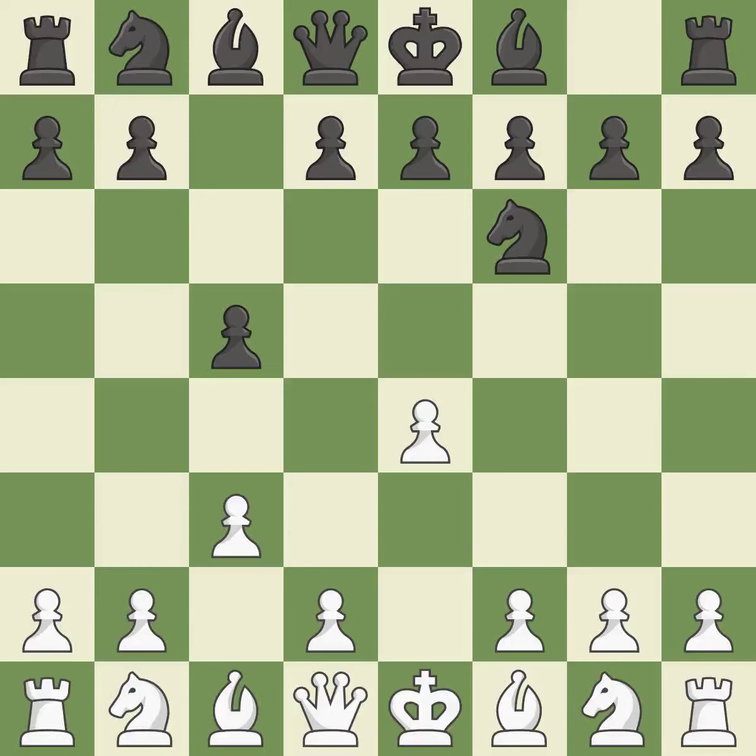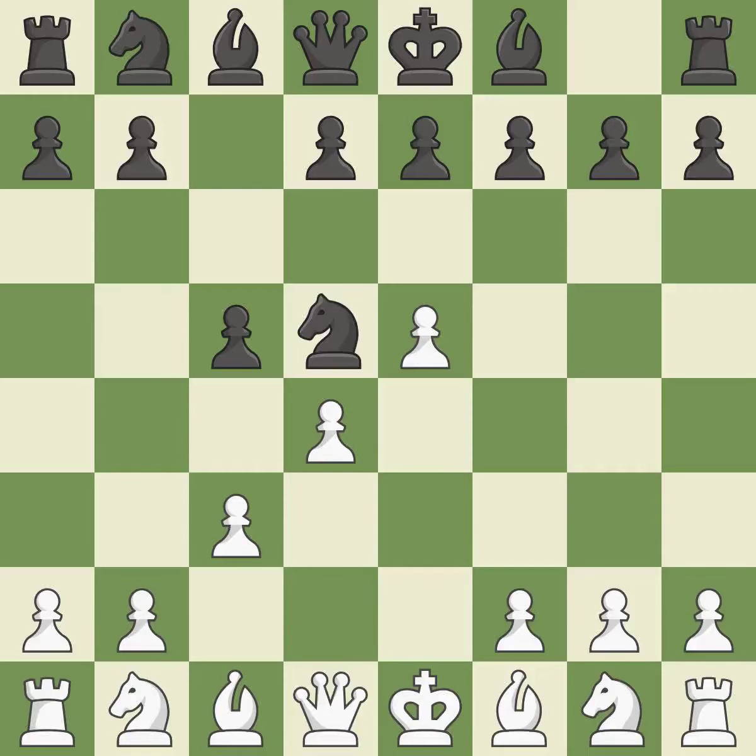NF6 advances the knight, holds the D5 square, and engages in an attack on the exposed E4 pawn. The knight on F6 is quickly attacked after E5 takes up space in the center. The knight that was attacked is moved to the center by ND5. D4 takes space in the center, protects the E5 pawn, and allows the dark-squared bishop to develop.